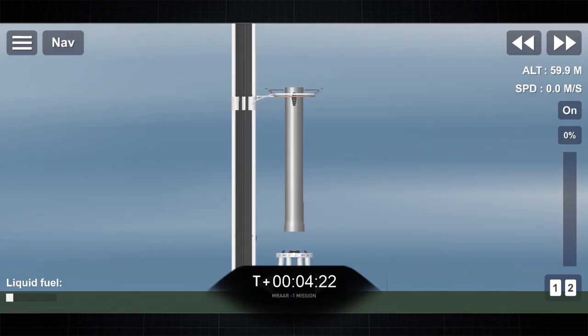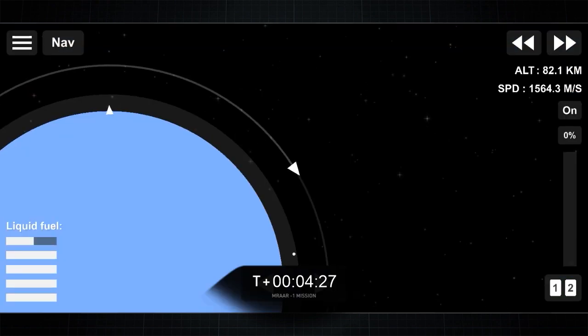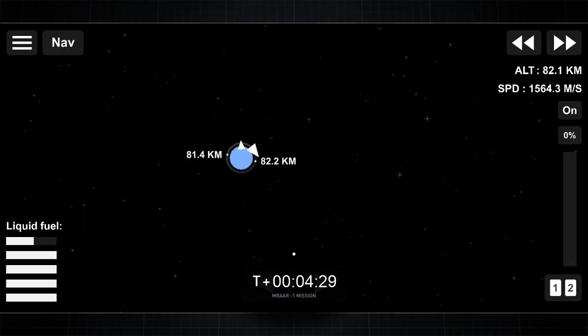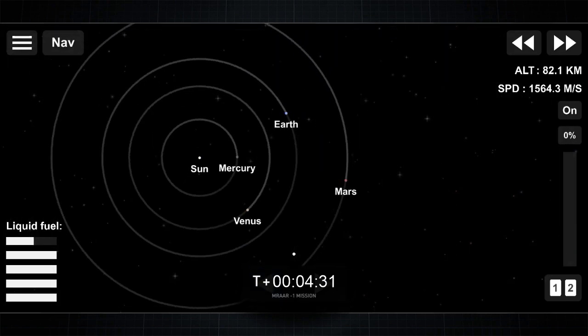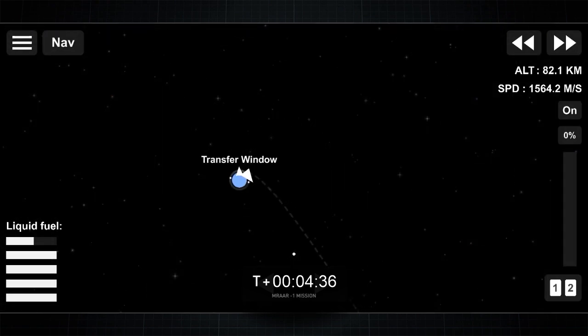We will continue into the second stage. This is the second engine start number two, or SES-2, to bring the payload into Mars trajectory.